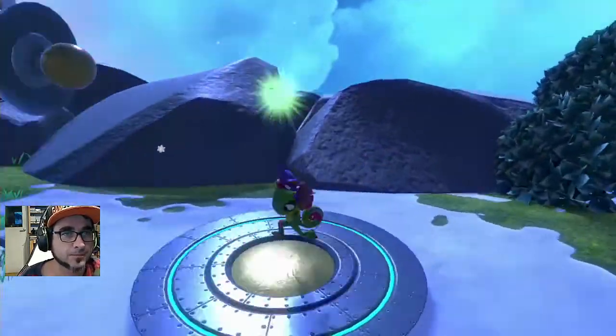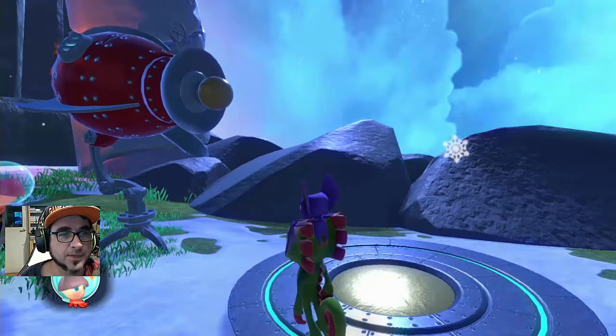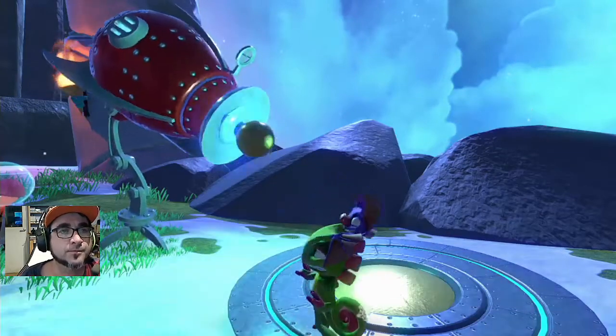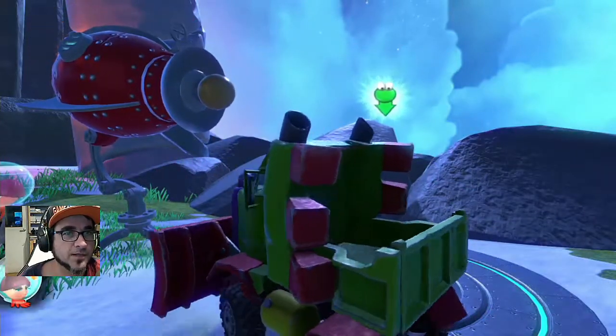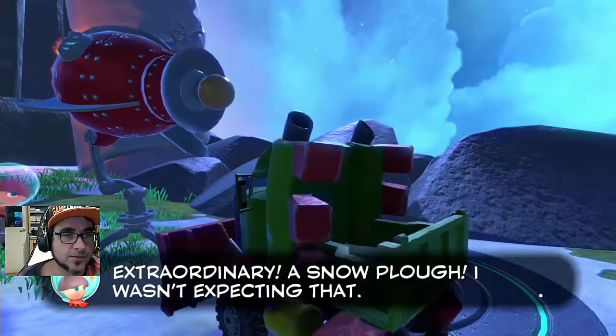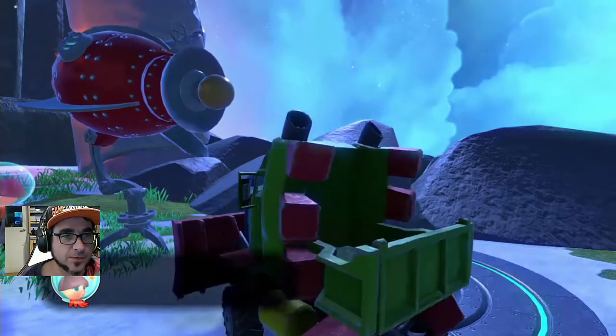Are you ready? Yes we are. Great truck — sweet. Extraordinary, a snow plough. Wasn't expecting that. To accelerate, use the left stick, and to boost, press X.